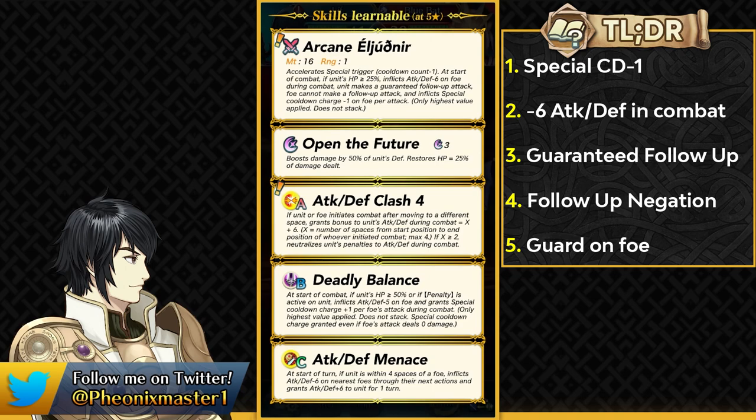This weapon has five main effects: minus one special cooldown, minus 6 attack and defense debuff on the opponent in combat, a guaranteed follow-up attack, follow-up negation — together called an Omni Breaker effect — and a Guard effect in combat against the opponent. For a slow unit, they're freed from running Quick Riposte. For a fast unit, they don't need Null Follow-Up since the auto follow-up handles slower units, while the follow-up negation stops faster opponents. Guard is also appreciated so units don't get nuked by specials. This weapon is really stacked.